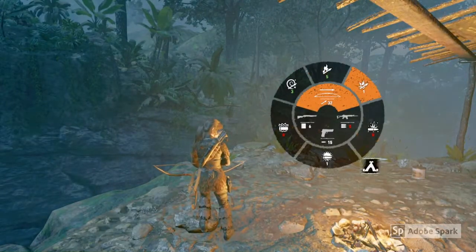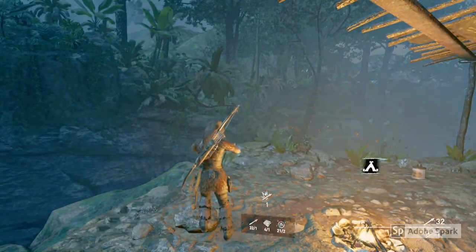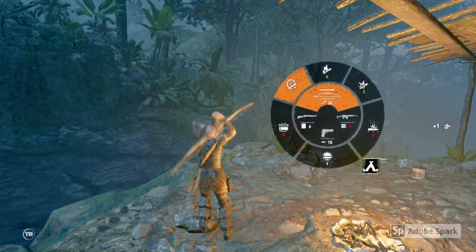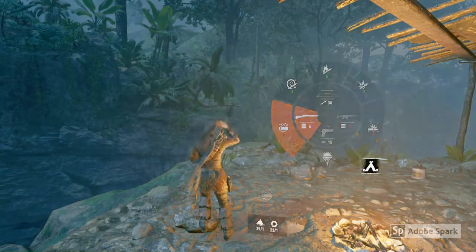Hi everyone, it's the Trophy Hunters here. In this video I'm going to show you how to get the On-the-Go trophy from Shadow of the Tomb Raider, where you need to craft special ammunition 50 times.